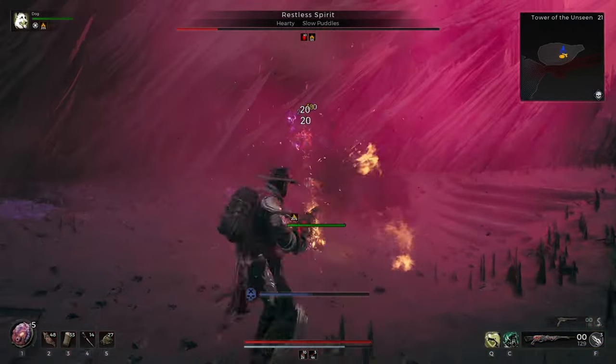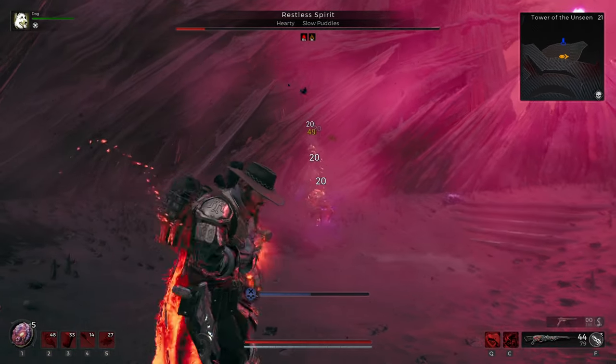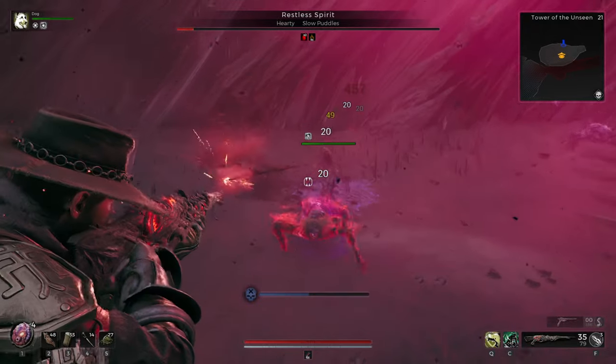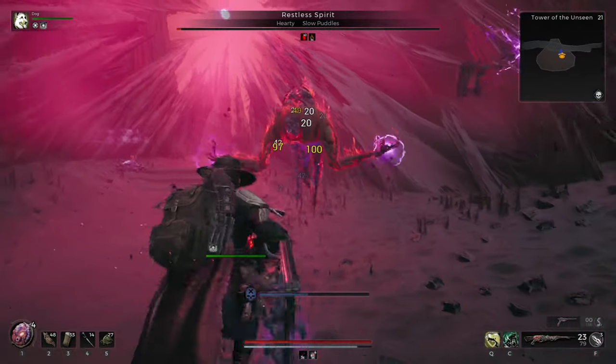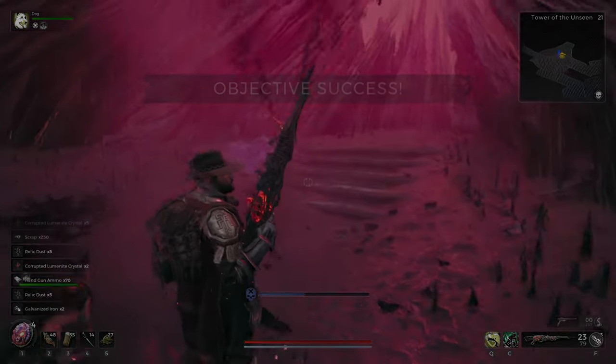And there it is, that's all the boss modifiers that you might encounter throughout your playthrough in Remnant 2, and I hope I was able to help anyone out that was confused on what each one actually does. I hope you're better prepared for your next encounter, and I wish you the best of luck. My name is Zen, and I'll see you in the next one.